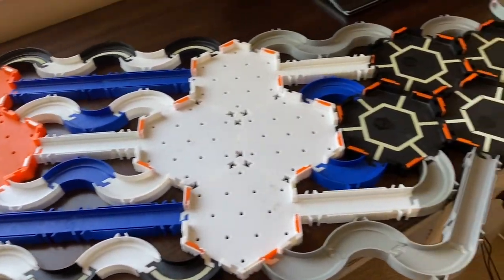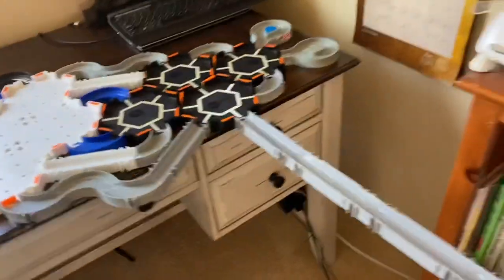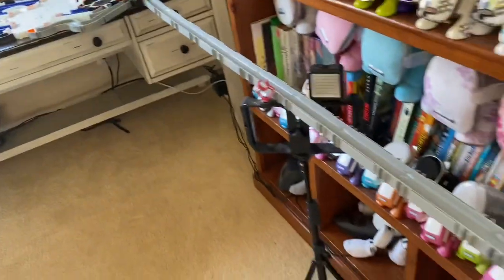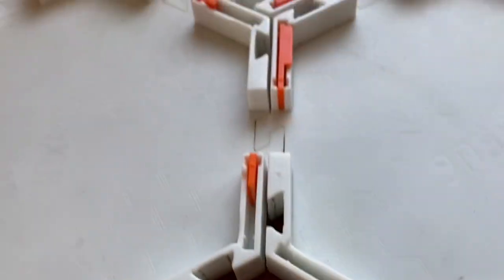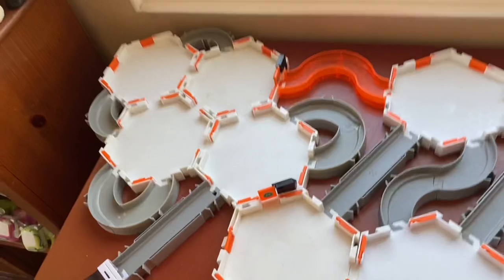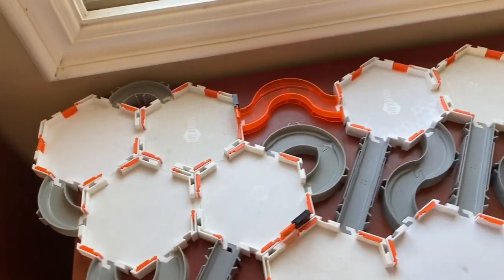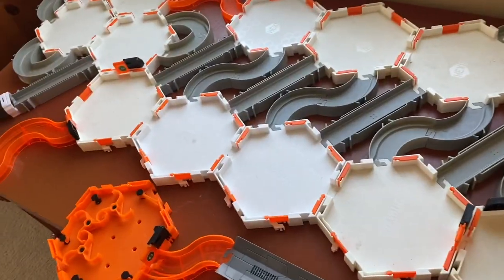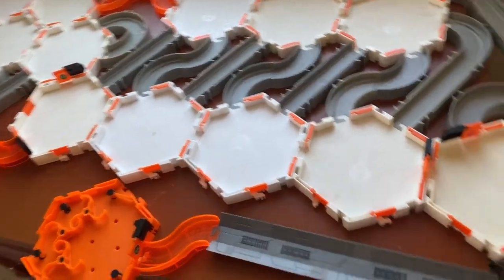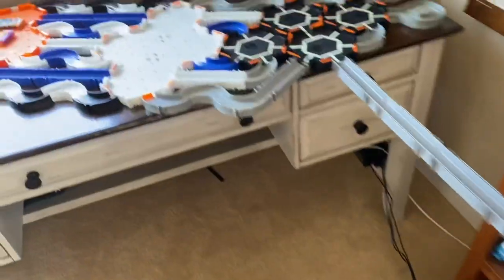Welcome to the Hexbug Nano Bridge Maze. This maze features an 11 straight piece long bridge that connects the two tables. I know a lot of people are going to mention the broken pieces. When I was little, I didn't take the best care of these, unfortunately, but now I'm trying to make sure what's left of them stays in good condition. Here's the finish line — the black hole piece. This one's going to be a lot of fun.